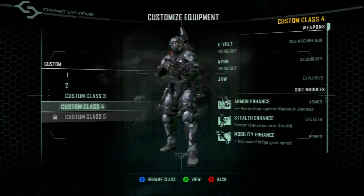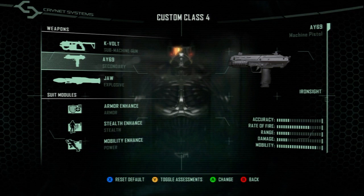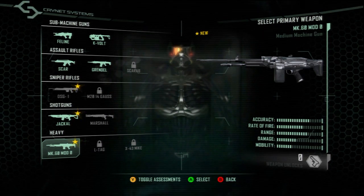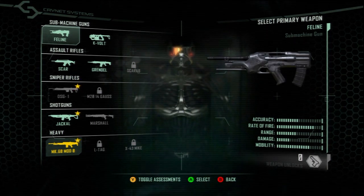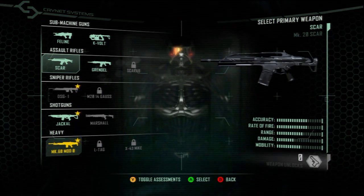Let's start with the weapons. You have five classes: SMGs, assault rifles, shotguns, LMGs, and snipers. The only class with three weapons is the LMGs, and one of them is basically a grenade launcher. You get two SMGs — the Feline, a regular SMG, and the Cabel, which is like a nano suit disruptor electric one. You can't unlock that gun until you reach level 21. Then you have the SCAR, the Grenadier, and the Scarab for assault rifles, plus the shotguns and heavy LMGs and sniper rifles.